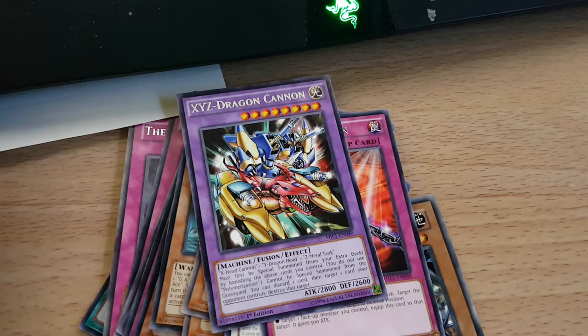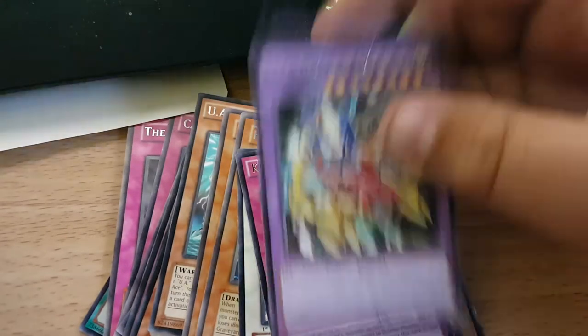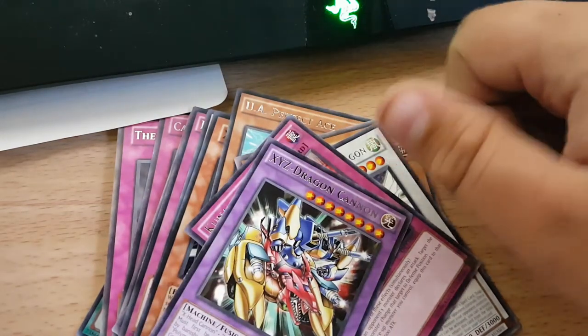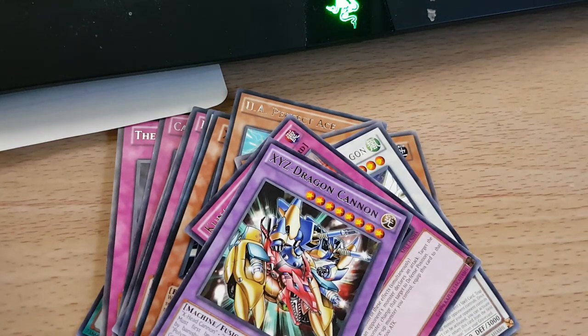No real good commons, mostly junk rares — pretty junky overall. Apparently if you're looking for Ignite cards or Dupe Frogs, you're good — but other than that it's pretty worthless. All these together cost me about 28 bucks, and yeah, kind of a waste of 28 dollars. All the commons are worthless — the only way to sell them would be in a big lot. The rares aren't worth anything — maybe a quarter each, so you might make five bucks back from the rares overall. Thanks for watching guys, I'll see you next time. Peace.